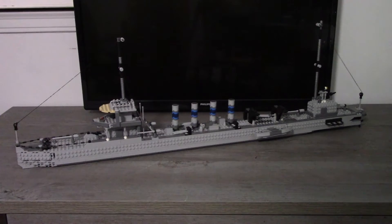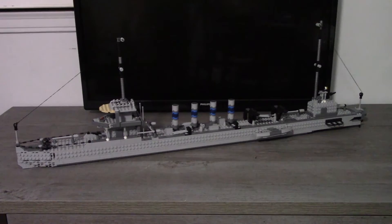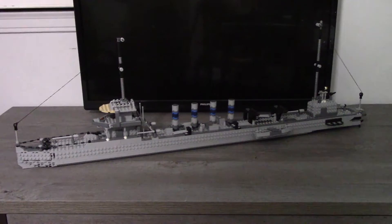For reference, the Shanty was 106 blocks long and 12 blocks wide. So the USS Misty is not as bulky as the Shanty, but it's definitely longer and has a little bit more accurate detail in terms of real life ships.